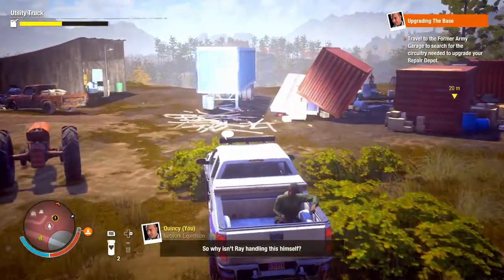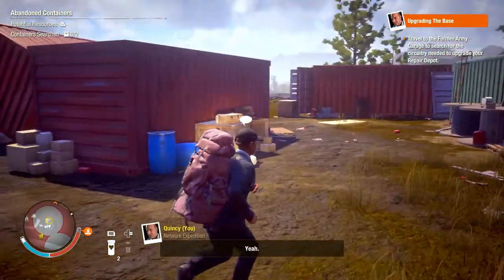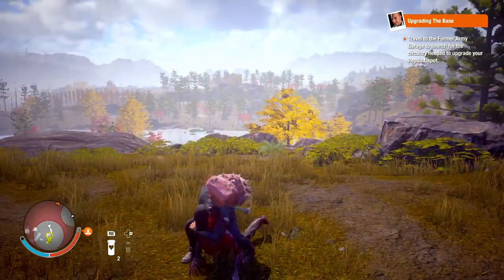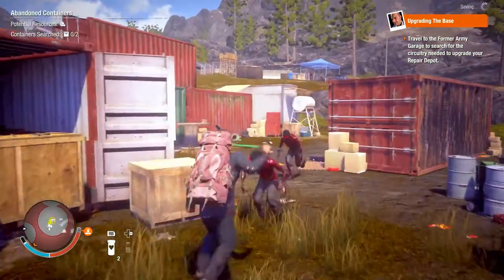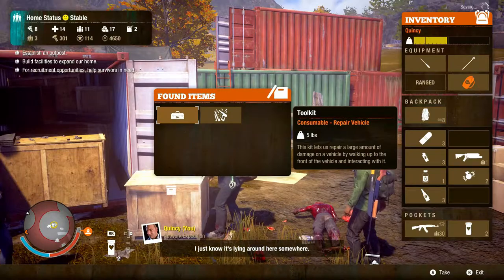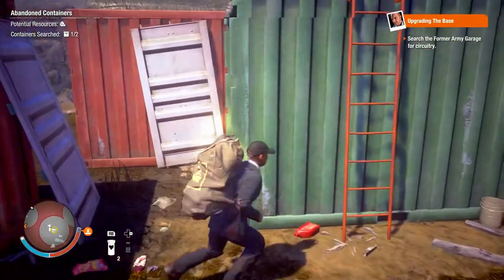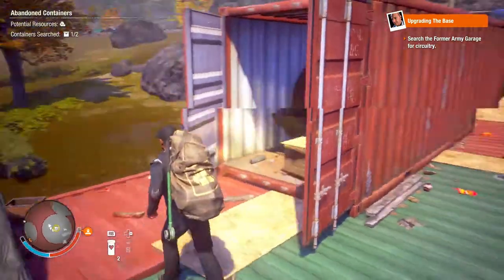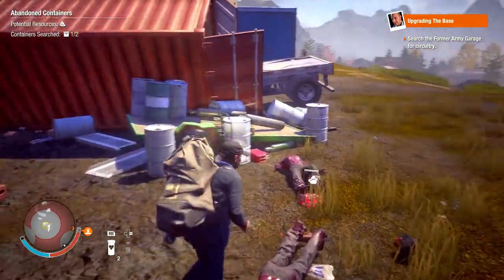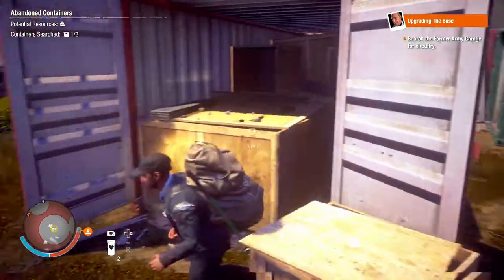So why isn't Ray handling this himself? He prefers to avoid conflict. I say sometimes you just have to draw a line. Yeah. Somebody already picked this place clean. I just know it's lying around here somewhere — what are we looking for? It's not like he's looking for something in particular. I thought we were just randomly looking around.